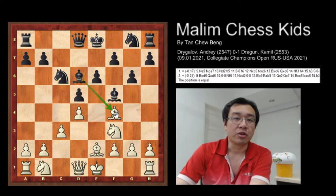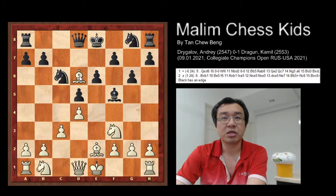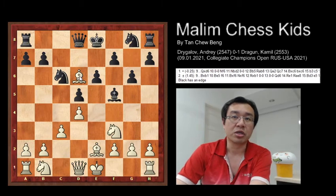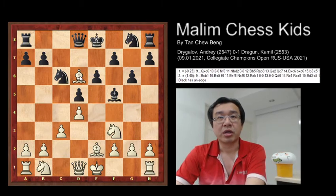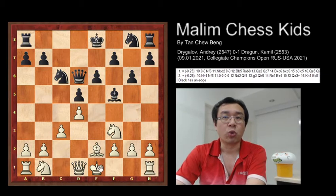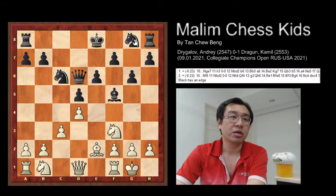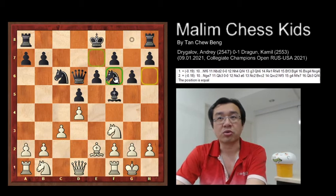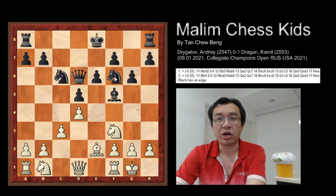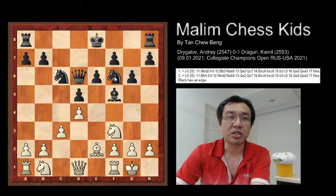After this position, the bishop just captured the bishop at D6, and here the position is equal. The queen just captured the bishop, and now white will go for a short castle. Black continued to develop with the knight. After the first 10 moves, black is equal in this position.